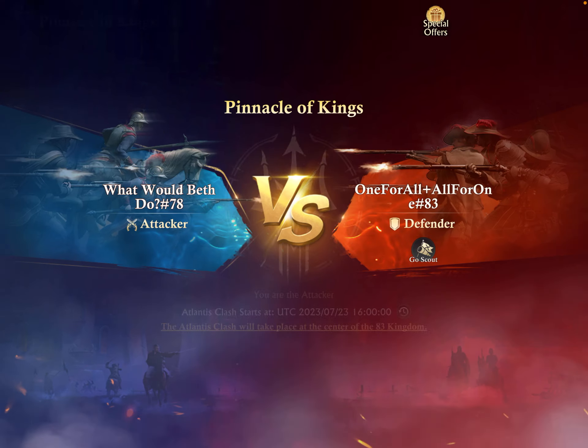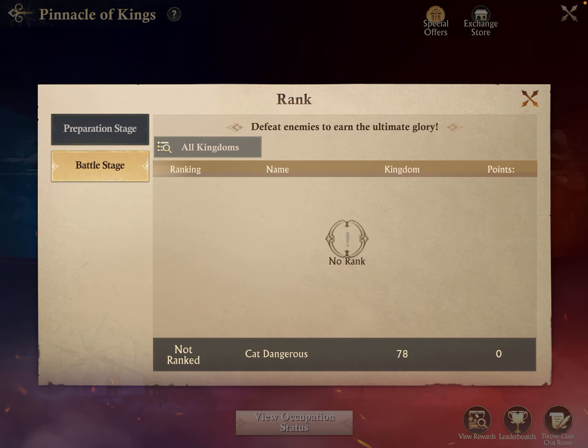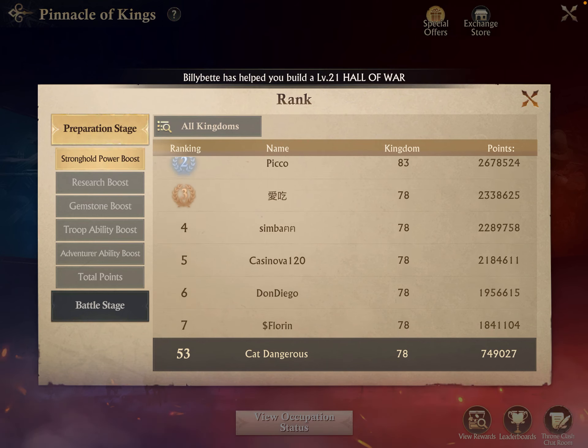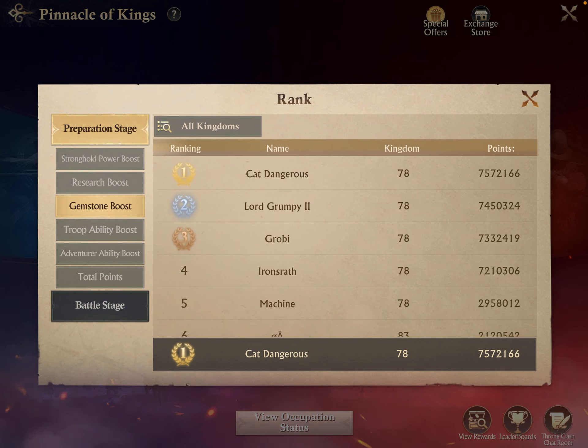That's probably it for my tips and tricks. Just keep in mind: save everything up, don't use resources during alliance crunch — save everything for prep phase. This time I had a fortunate event pass through for gem boost day that helped me get first. The last Pinnacle of Kings I was able to get seventh without that kind of luck, so you can still perform pretty well as a free-to-play player using these strategies. I hope they help you.